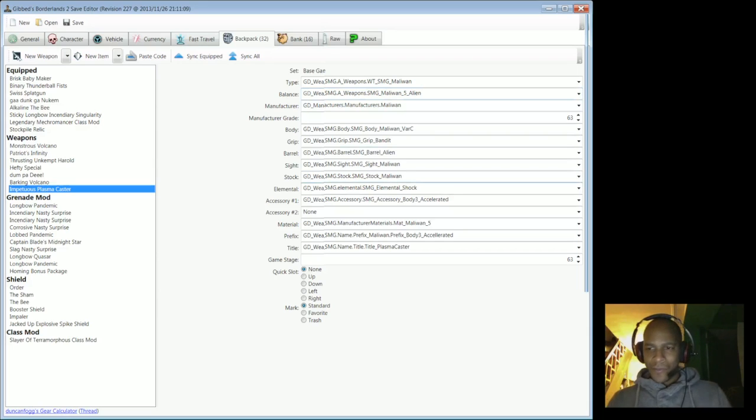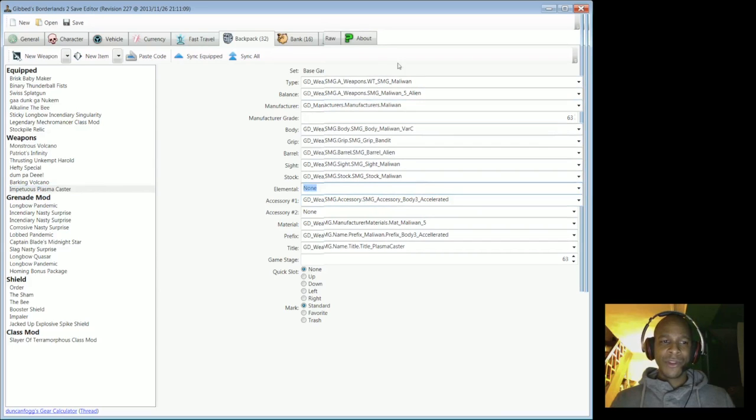A level 63 weapon does more damage than a level 10 weapon against the same creature, although it's proportional — a level 63 character with a level 63 weapon is similar to a level 10 character fighting a level 10 creature. The last thing I'm going to change is the elemental damage — I'm setting it to None. In Borderlands 2, alien weapons do plasma, and Maliwan weapons always do elemental. By changing this to None, it'll automatically become explosive.